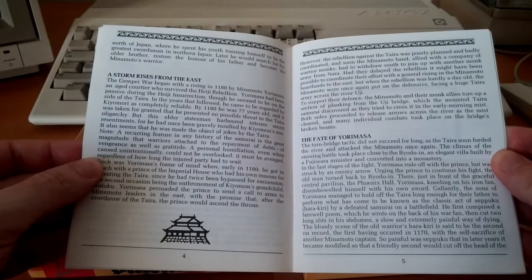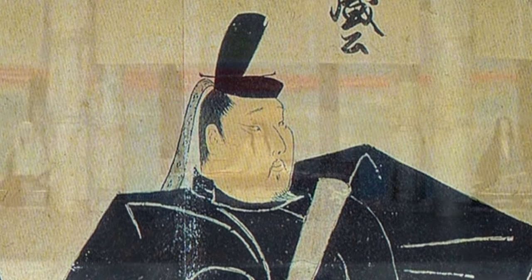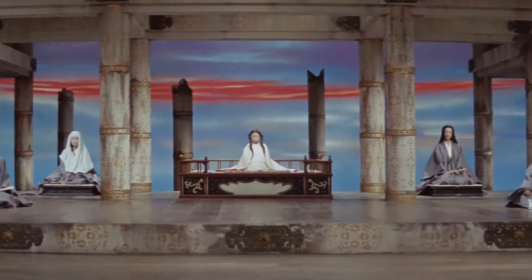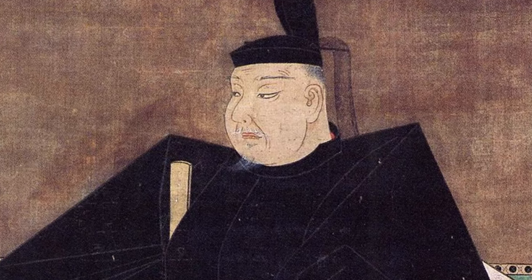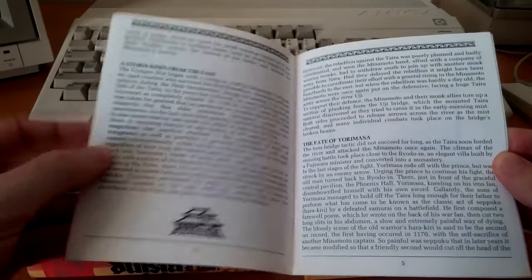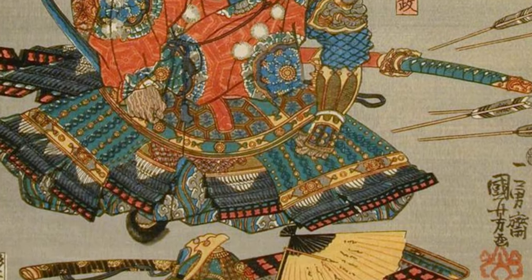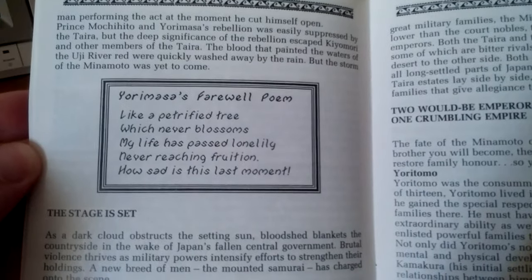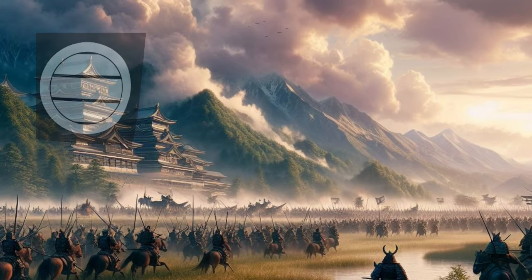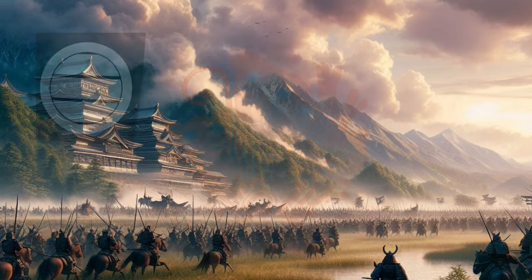The war begins in 1180. Following Emperor Takakura's abdication, Kiyomori of the Taira clan put his two-year-old grandson Antoku to the throne as the 81st Emperor of Japan, effectively assuming rulership in his stead. Yoramasa of the Minamoto endeavored to install Mochihito, the son of former Emperor Go Shirakawa, as the rightful successor to the throne. However, his attempt was met with failure, resulting in Mochihito's execution and Yoramasa's death through ritual suicide, marking the second recorded instance of seppuku in Japanese history. Yoritomo, assuming leadership of the Minamoto, sought alliances with clans such as the Miura, Takeda, Hojo, and Chiba. This coalition secured victories against the Taira over the ensuing five-year period.